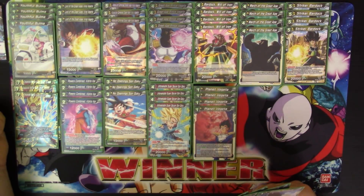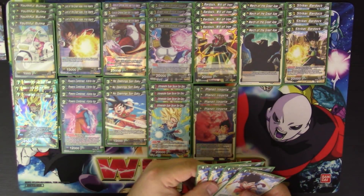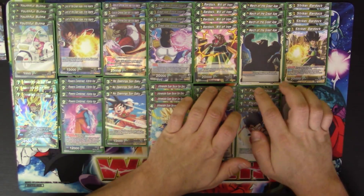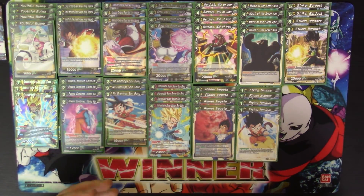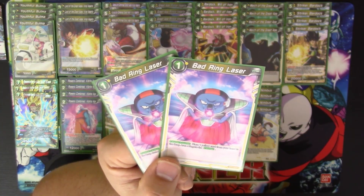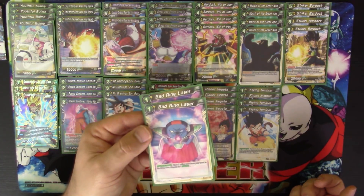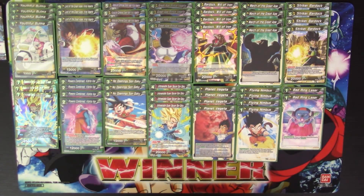Flying Nimbus is exceptionally good — it can break down an opponent's strategy and give you an extra turn. We also have two copies of Bad Ring Laser, which can counter your opponent's counter. If you place a yellow card from your hand in the drop area, you negate their negate, so the attack goes through and they'll have to combo out of it.